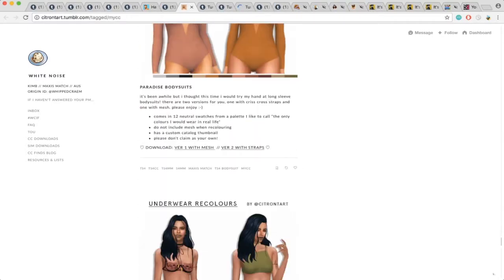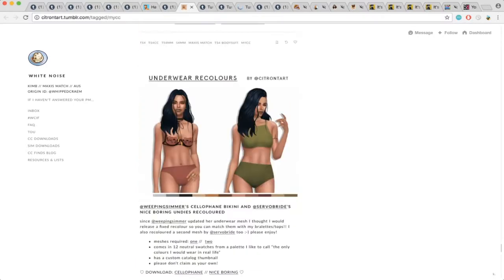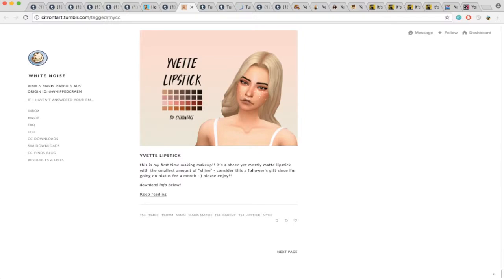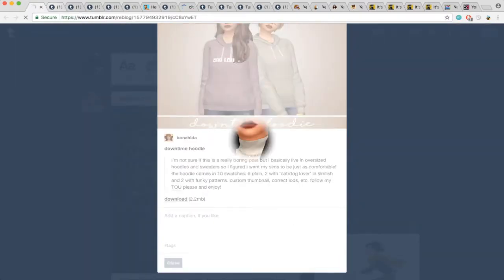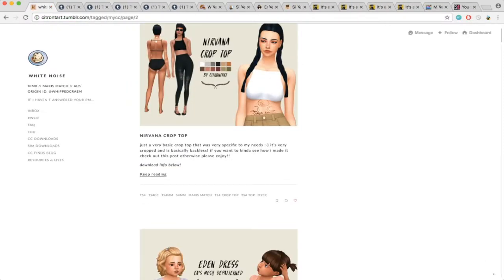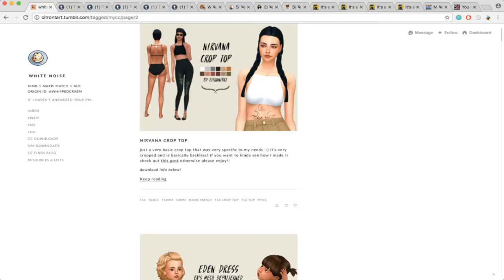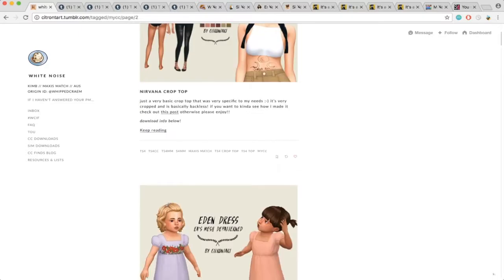We have these bodysuits and underwear that I think I already have in my game. We'll go to the next page, and while that loads I'm just going to reblog all of these really quickly. There's this crop top that she created and it's very backless and cut off really high. I'm probably not going to put this in my game because I don't think I would use it that often — but it's cute.